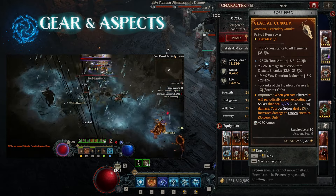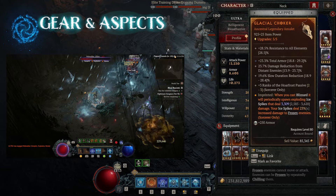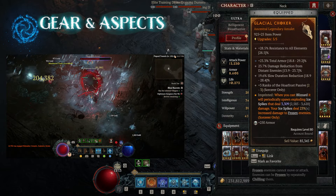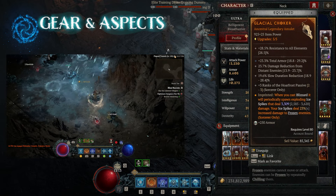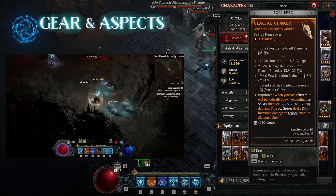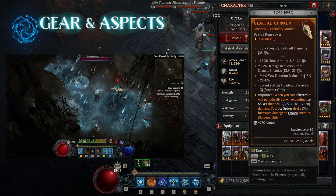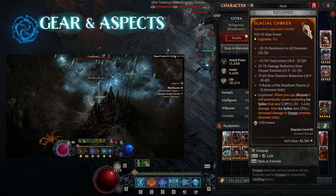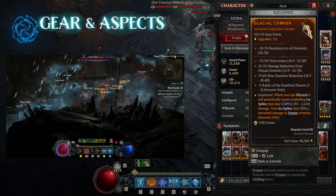On the amulet, you do not need plus movement speed because we're already maxing that out with Isu's. What you ideally want to be looking for is plus armor and damage reduction of any kind. Plus ranks of the Whorefrost passive is great because it gives you more damage to chilled and frozen enemies. The most important part of damage in this build is to make sure you put the Glacial aspect on the amulet.